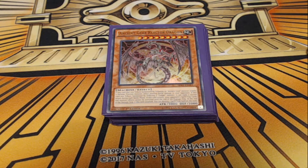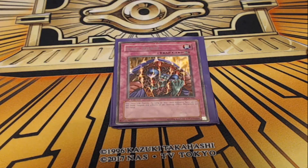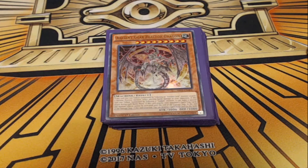Hey guys, Snowflarkyzimos here today with a new deck profile. This is my Ancient Gear Trap Control deck profile. This is an unusual build of Ancient Gears that focuses more on using very powerful trap cards that we have access to, namely Skill Drain at three, to win the game. So it doesn't have your standard fusion combos you'll see in a lot of Ancient Gear deck profiles.